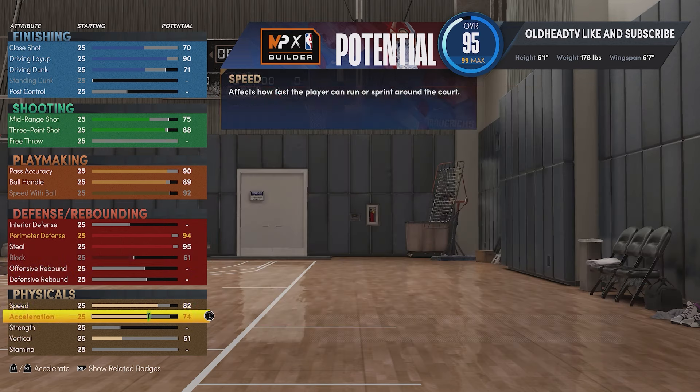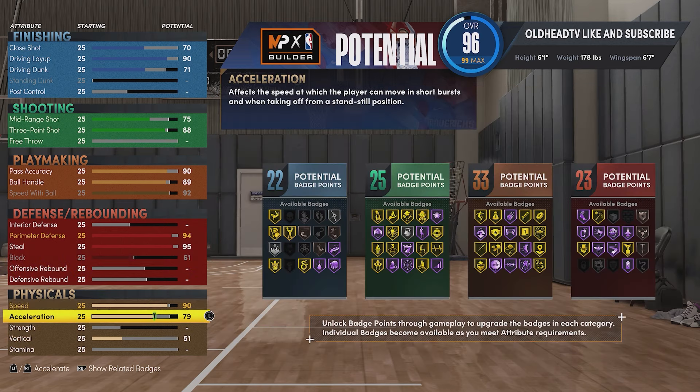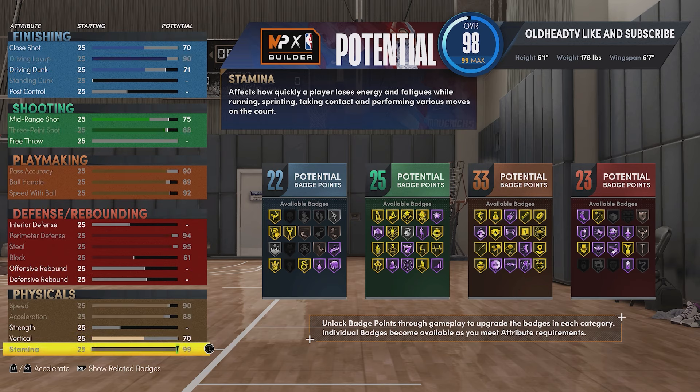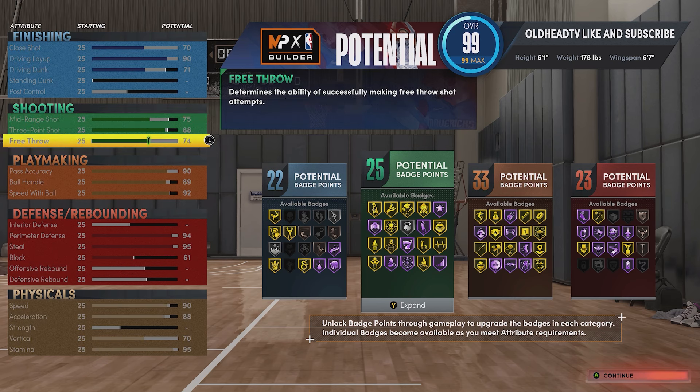For your speed you're going to put that to 90, acceleration to 88, vertical to 70, and stamina to 95. Remember, if you do your weekly workouts you get a plus 4 to your physicals. But if you play 40 to 41 MyCareer games - I like to play 41 just to be safe - and you win the NBA Finals championship, you will get a permanent plus 4 to your physicals. Those weekly workouts are a dub, I hope they take them out of the game.